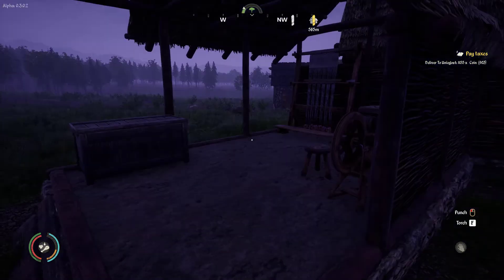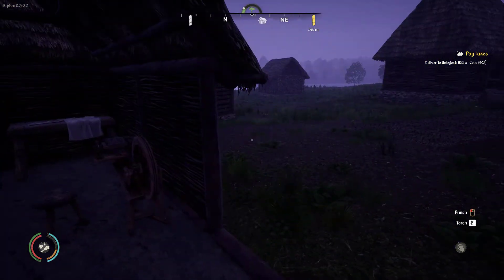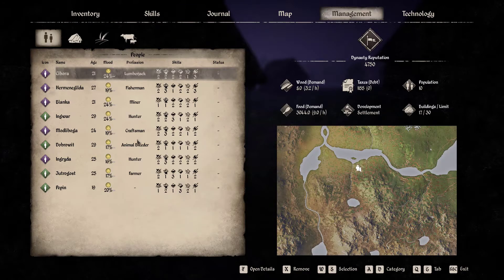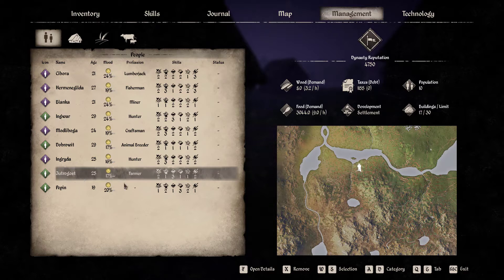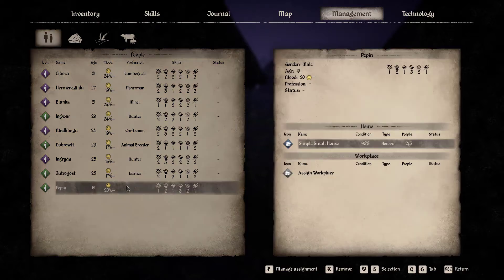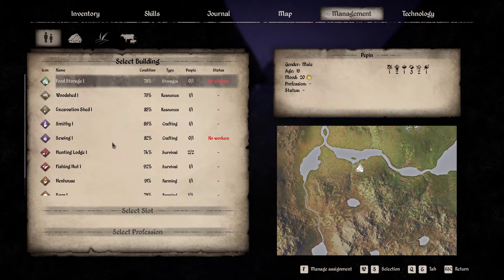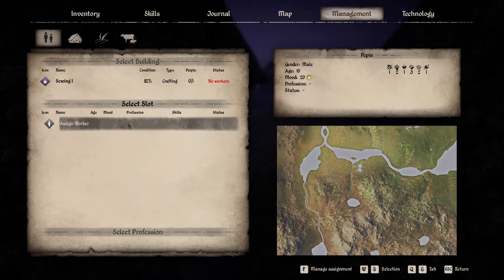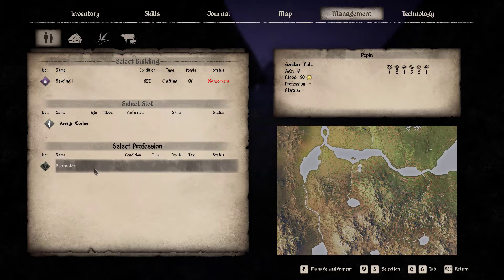I'm going to adjust my management for a second. Farmer - you don't even have a job. Okay, well that's handy. You're going to be assigned a workplace and you're going to be in the sewing place. What is your crafting skill? It's two I believe - seamstress.